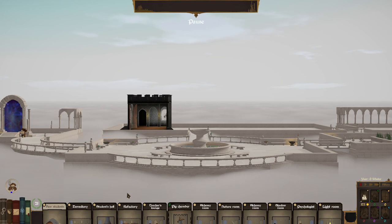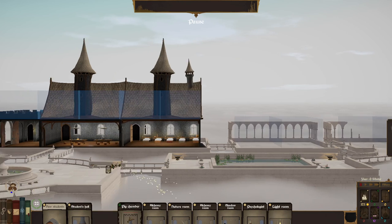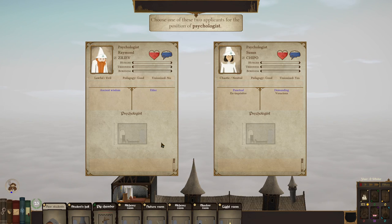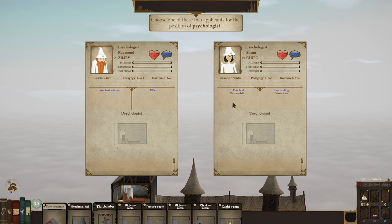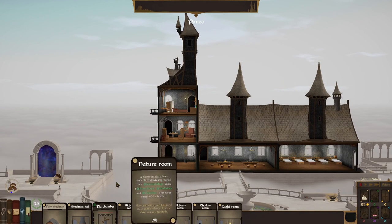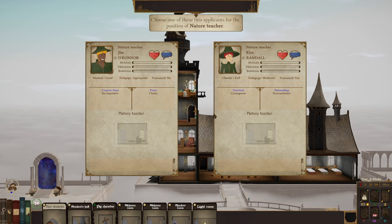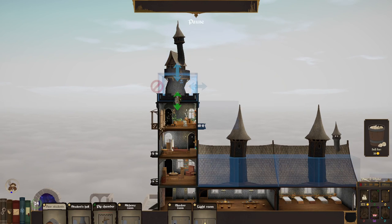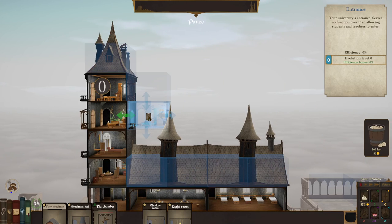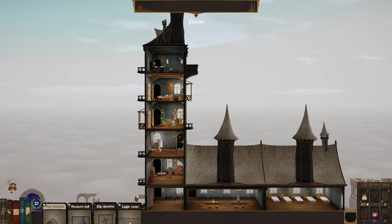Let's go ahead and get the Refractory down, the Dormitory down, the Teacher's Lounge, the Ecologist. We've got Ex Inquisitor. Everything else can go up here. Appropriate — Mediocator. We'll grab Researcher — not as good at teaching, but that's fine. Appropriate, Ex Adventurer, and then Light Room.